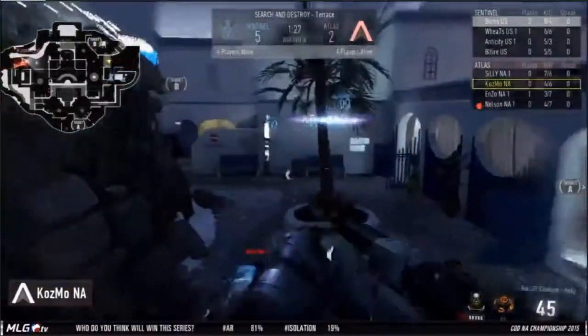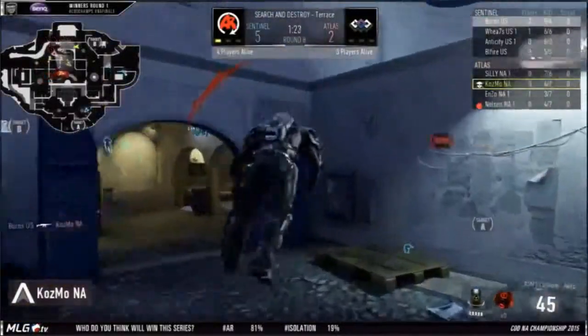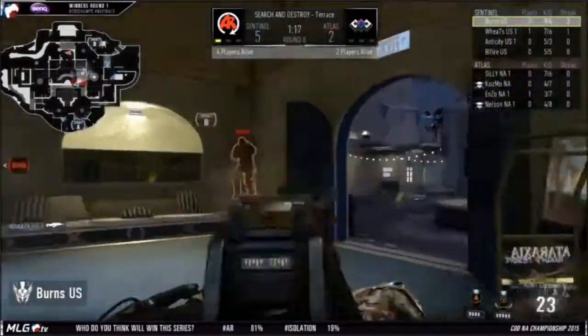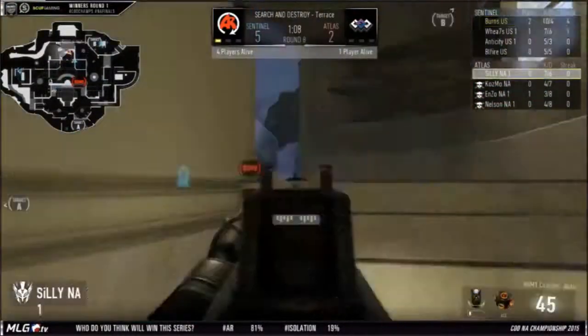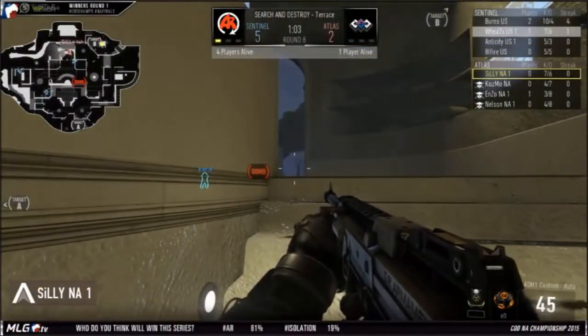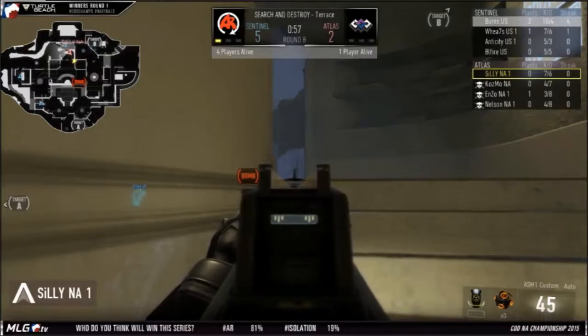5-2. Real talk — how impressive is AR playing right now? Is this top 8 caliber, top 12 caliber? It's hard to say right now, but I would definitely say they're looking like a top 8 team, to be honest. They've been proving themselves online, and they do have a little bit of help from the team house. But I think it's mostly due to the help of Burns — he's extremely confident as a player now, constantly fighting every gunfight. Already has two kills in this round — we're only 15 seconds into it. He just pops on his overclock and starts fighting people. Looks like he's going to try and get this last kill at the middle showers. Silly just has no idea what's going on — his whole team gets wiped out instantly.